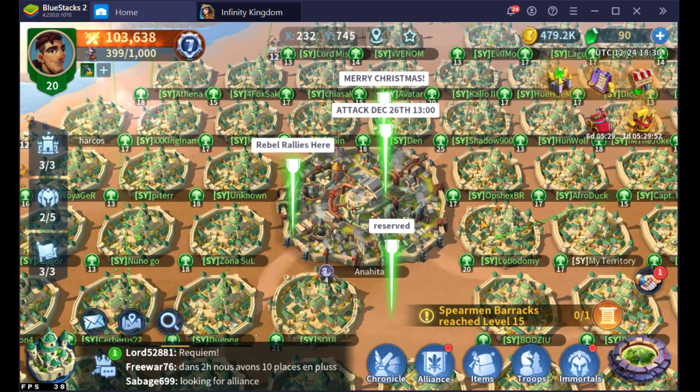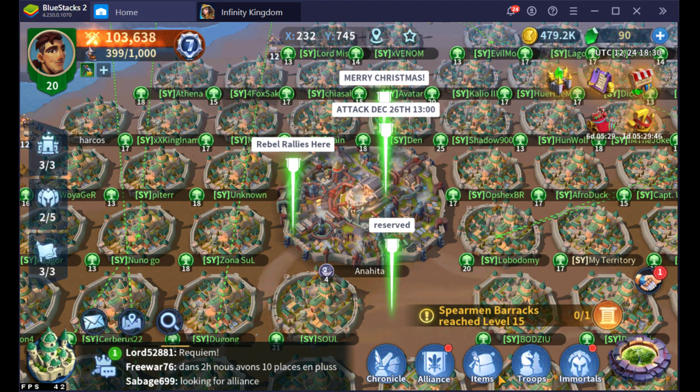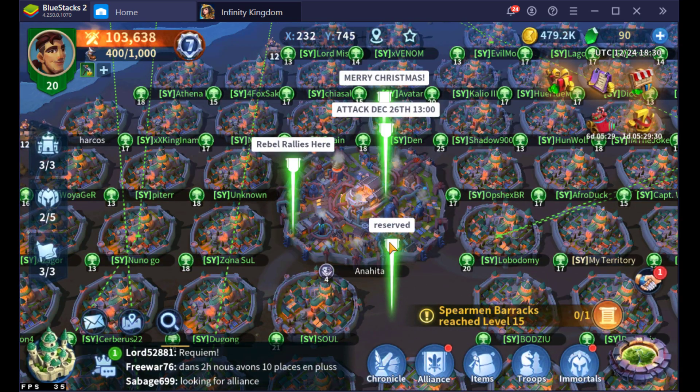So let's start with what's the most important thing right now in the game that you need a high powered march for. This account is completely free to play — I've only spent five bucks here for the head start just to unlock the second building queue. You'll notice my highest power march is 21,902, so decent for where I'm at free-to-play wise.